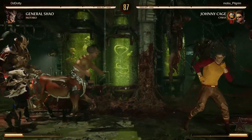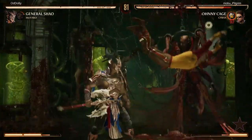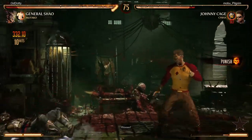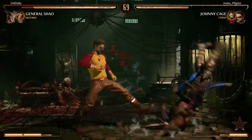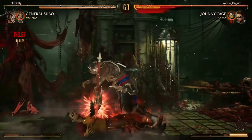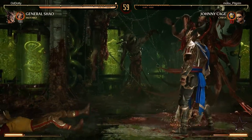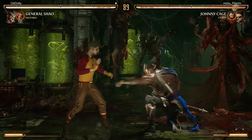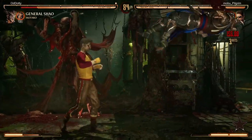The axe buff combos with Frost are quite good — not many characters allow General Shao to combo into his axe buff. However, I've done testing and the damage difference between doing the same combo with and without the axe buff is only about three percent. So of course if you can get it there's no reason not to, but I don't think picking a cameo specifically to enable the axe buff is a good idea — it's not strong enough to warrant prioritizing it.